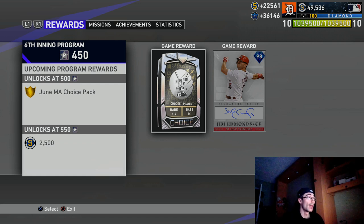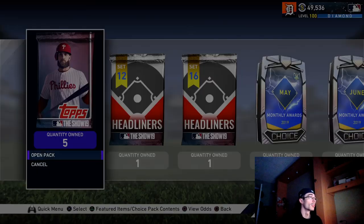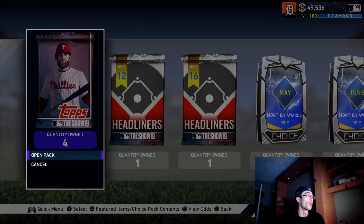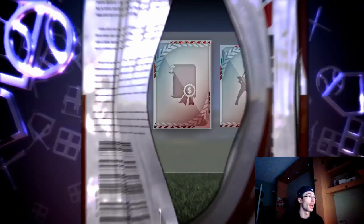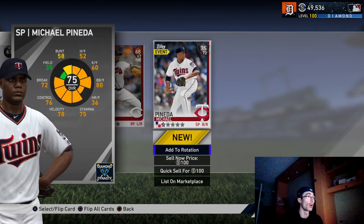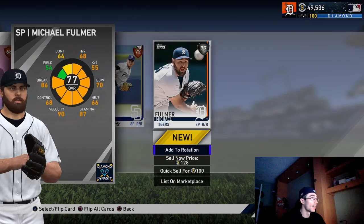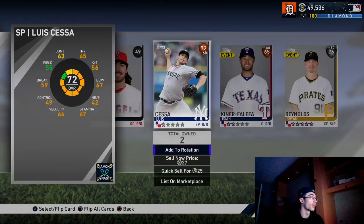I scored quite a bit of runs in this one. I'll have the packs opened for the remainder of this video, and I did unlock the Jim Edmonds card along with this Home Run Derby Choice pack. We have five regular Show packs from that bundle, two headliner packs for sets 12 and 16, two Player of the Month packs, and a Home Run Derby pack — some solid rewards for just completing six moments. The moments weren't even that difficult. It probably took me about an hour and a half. In the headliner packs we have a chance to get Dennis Eckersley, Lou Brock, Willie Stargell, and Benito Santiago across two different set headliner packs.